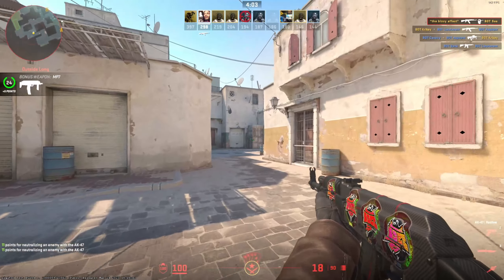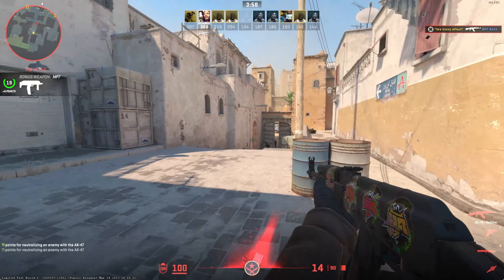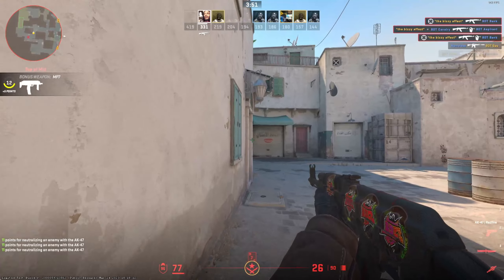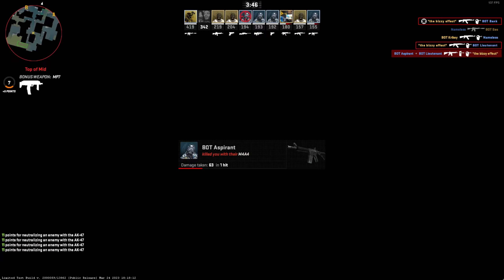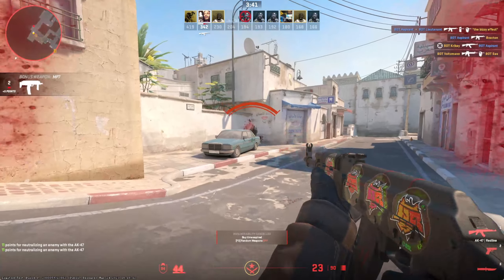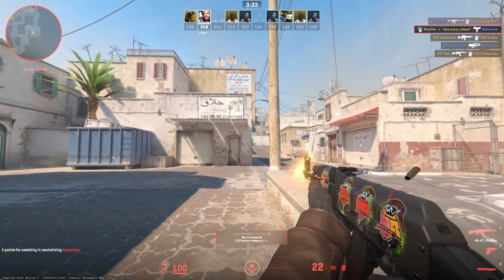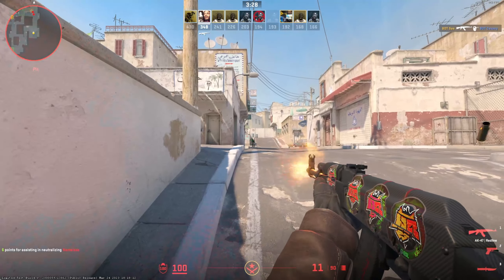So that pretty much sums everything up. I'm hoping that these skins actually end up going up in price. Hopefully you guys see what I'm seeing — some of them speak for themselves but the Desert Eagle Bronze Deco is just a no-brainer. Let me know in the comments what skins you invested in and what you think is going to go up or down in price. Let's have a nice discussion about it. If you wouldn't mind liking the video and subscribing that would mean a lot. I appreciate all the support on the CS2 videos — make sure you tap into my socials, all links in the description. You can also join my Discord where we're always posting the latest CSGO news. Thanks for tapping in guys, peace out.